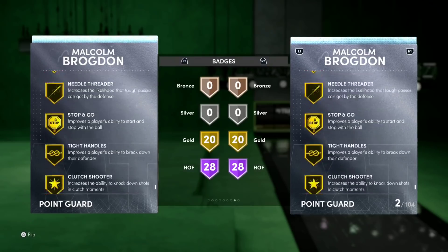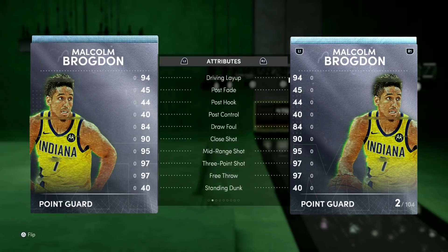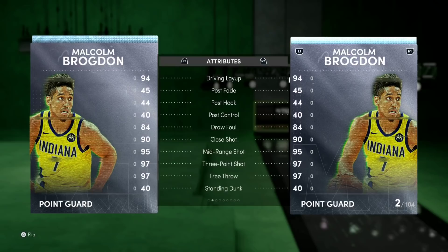He's got gold intimidator, gold heart crusher — which I thought was irrelevant. Actually no, they buffed heart crusher on next gen. I don't understand it. Heart crusher is one of the most broken badges ever in MyTeam. Like, if your center gets blocked twice by your opponent's center, the other four players on the floor go cold, including the point guard, just because a different player got blocked a few times. And they buffed it on next gen. They need to remove heart crusher — it is the most ridiculous badge. It's literally a second-hand embarrassment badge.